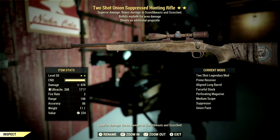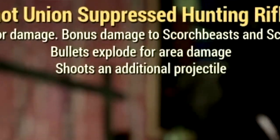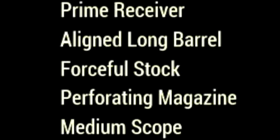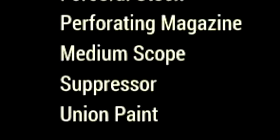Next up, we have our two-star legendary Hunting Rifle, with the main legendary effect being the two-shot effect — shoots an additional projectile — and it also has bolts that explode for area damage. Over in the mods, we're using the Prime Receiver, Aligned Long Barrel, Forceful Stock, Perforating Magazine, Medium Scope Suppressor, and the Union Paint.